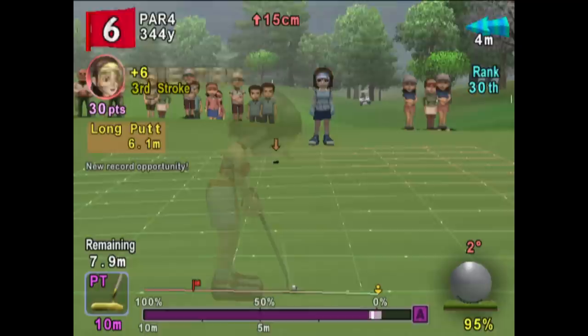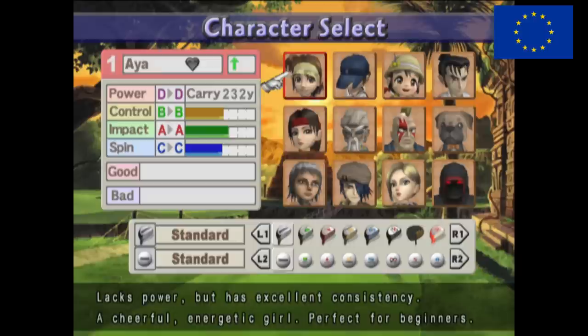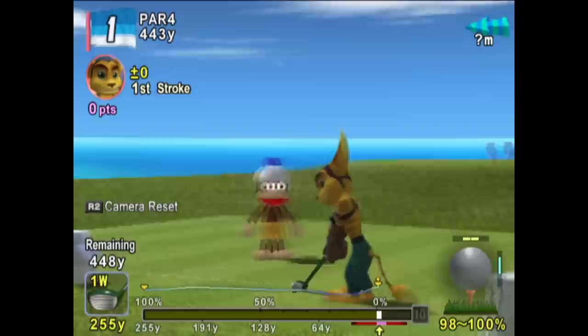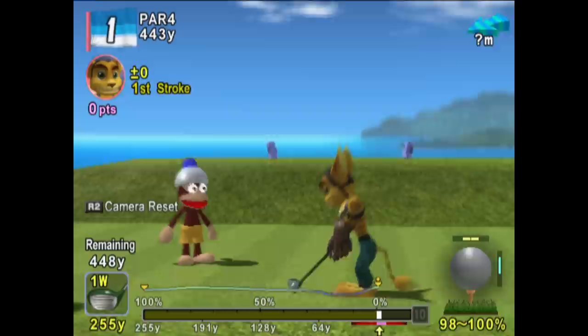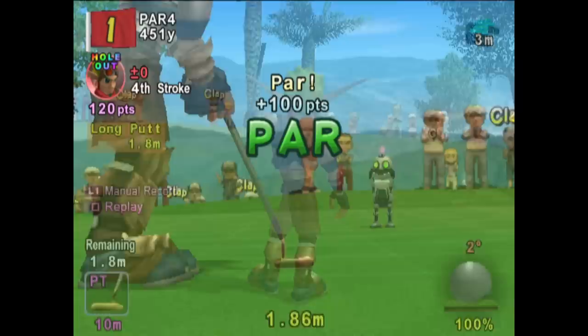Hot Shots Golf 3 didn't get a European release, but Hot Shots Golf 4 — the PS2's Everybody's Golf — had pretty radical regional differences. Out of a roster of 24 characters, only 5 exist across all versions. Japan and Europe share a bulk of characters, but the US version is pretty much completely different. The caddies are different too: the Japanese version has Ape Escape's Peepo, also in the European version but not the US. The US and Europe got Daxter and Clank as caddies, but also Jak and Ratchet as golfers.